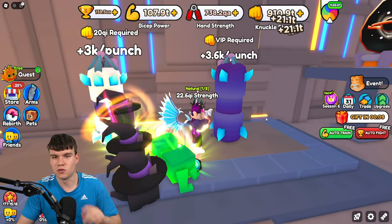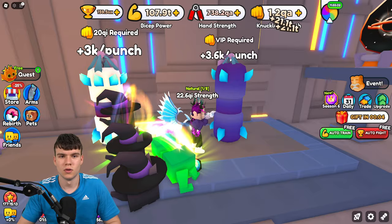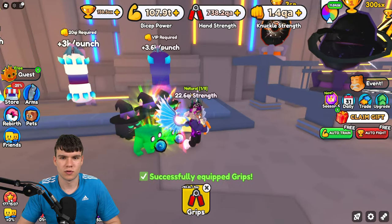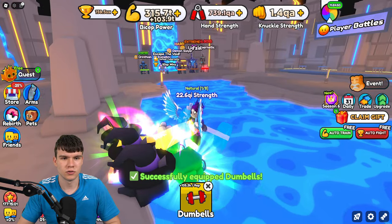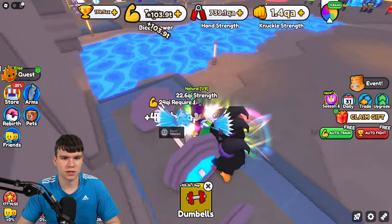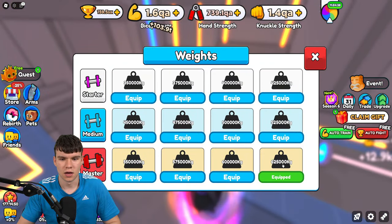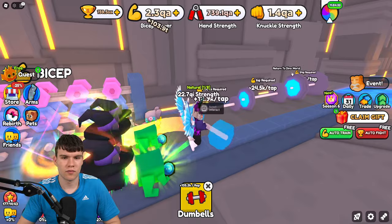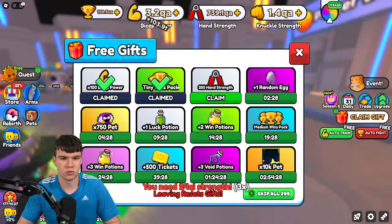Training knuckles gives 21 trillion each time. What's the fastest — knuckles, hands, or biceps? Training hands gives 150 trillion, so hands is probably the fastest. Training biceps gives 103 trillion, which is a bit slower. Training on the advanced ones requires 24 Qi, which is more than I have. We have the best one equipped right now, but we don't have enough strength for the top options.